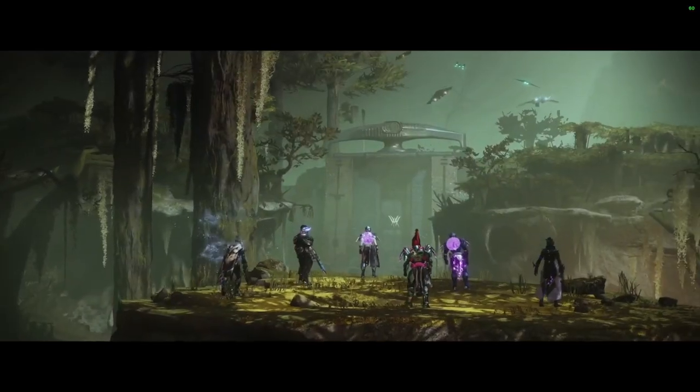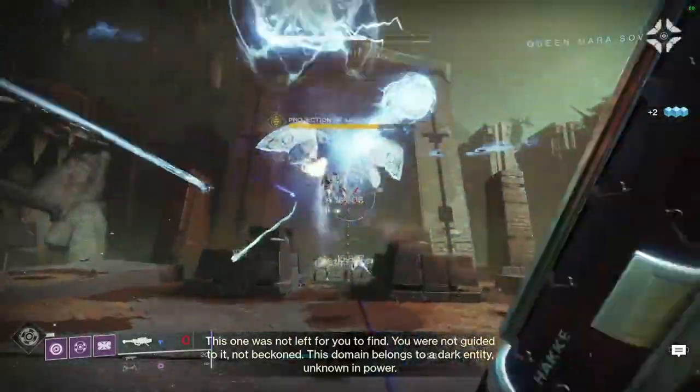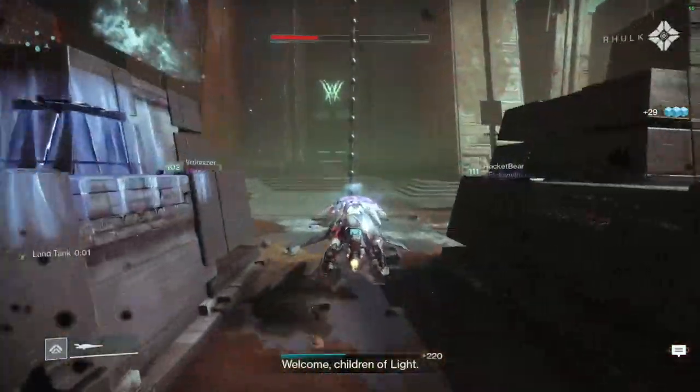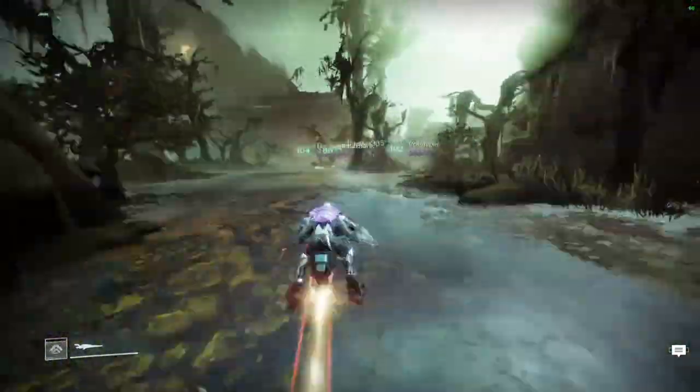To start the raid, upon landing you're going to move forward and kill the Projection of Savathûn. When it dies, all the adds will despawn and the door will open. Follow the path and reach the payload. When you reach the payload, some Scorn will spawn along with three abominations.